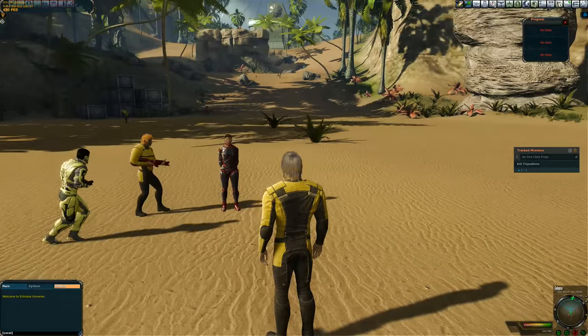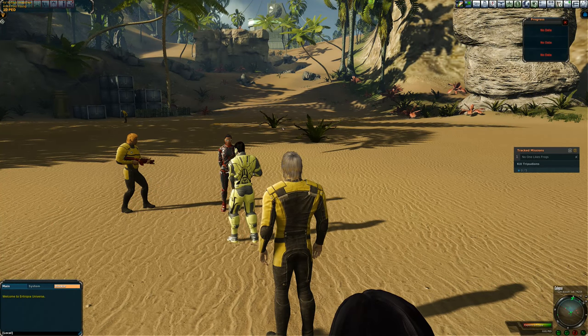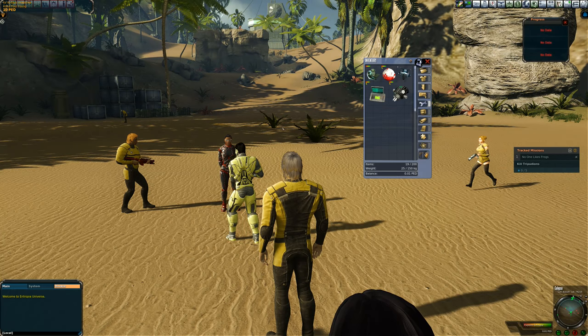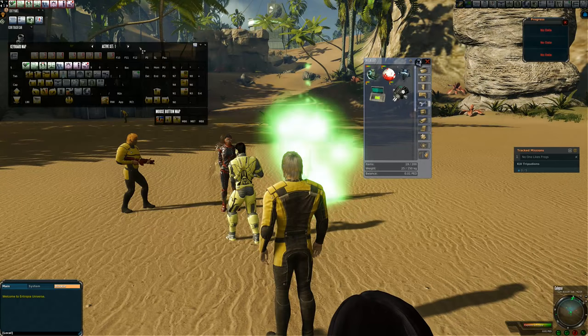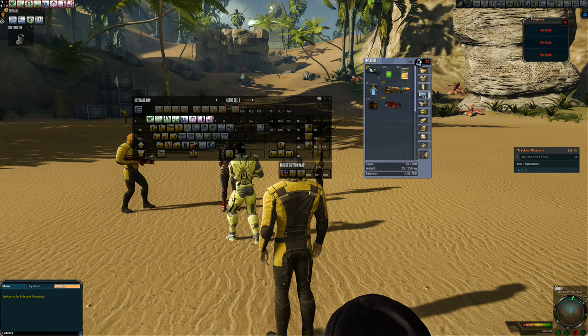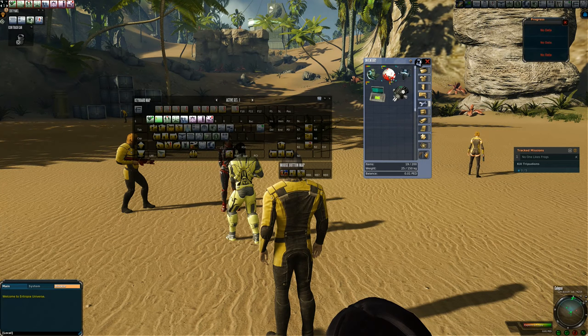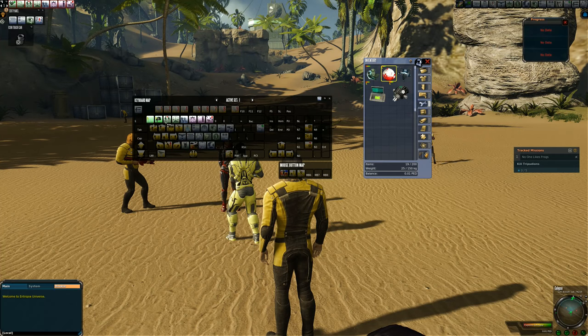We're here in the starter area. We had just spoken to Sergeant Sana. Before we get started, we're going to press I for inventory, L for the edit panel, and G for our interface keyboard map. We'll place our pistol on number two — you can place them anywhere you like, that's just my preference — and we're going to place our healing tool on number one. Those are the two items we'll need for now.